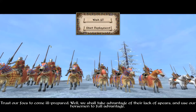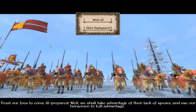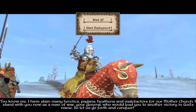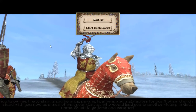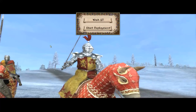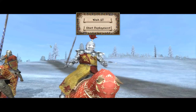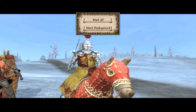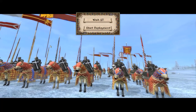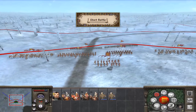Trust our foes to come ill-prepared. We shall take advantage of their lack of spears and use our horsemen to full advantage. I have slain many heretics, pagans, heathens, and malefactors for our mother church. I stand with you now as a man of war — your general, who will lead you to another victory in God's name. Let us go forth and conquer! That's a better speech than the other one.